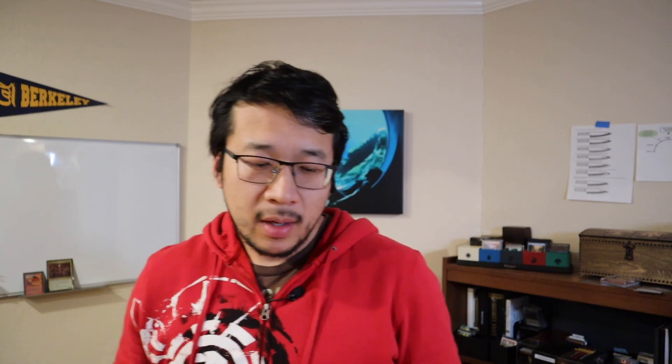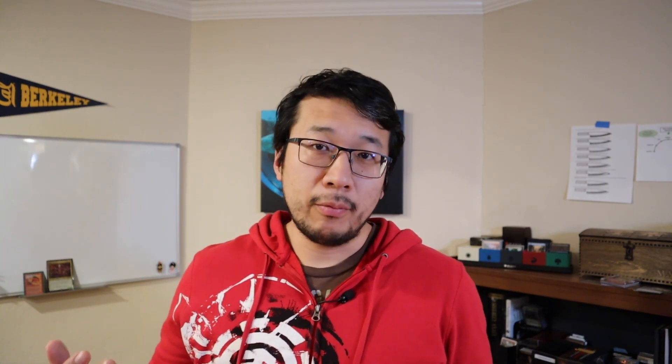Unlike Time Spiral Remastered, this set does have a Collector's Booster, and every time they introduce one you have more ability to get premium foil stuff. In Time Spiral Remastered you had to open many boxes to get even a few shooting star foils, whereas the Collector's Boosters have basically three chances at shooting star foils in the old retro frame. You get a guaranteed one retro shooting star foil land, plus one slot for common/uncommon borderless or retro frame in foil, and another slot where you can get a borderless foil or a shooting star retro frame foil. So if you're seeing old-framed foil cards selling for a lot, I would hold back for now and wait — those will fall much faster than Time Spiral Remastered.